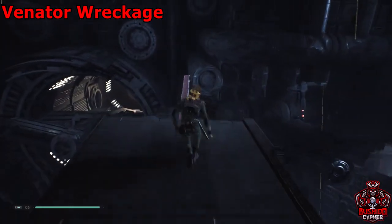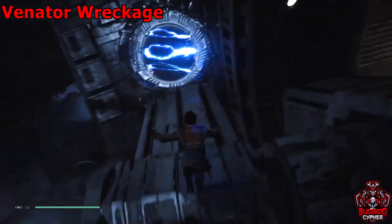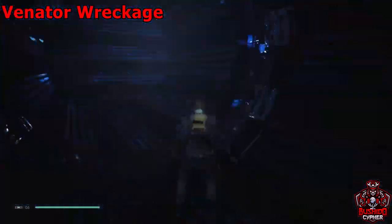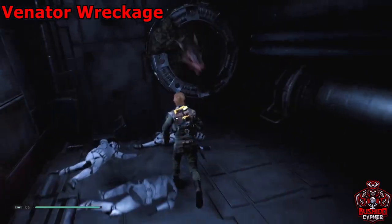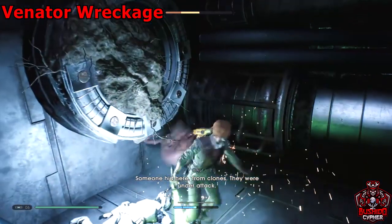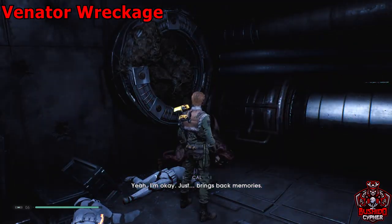There'll be a pipe hanging off the edge and a fan you can slow down — stop it so you can go across. Watch out for the electricity. Freeze the fan and grab the force echo within here — there's also an enemy that'll pop out so just kill him and grab your force echo. After that, freeze the fan and exit the area.